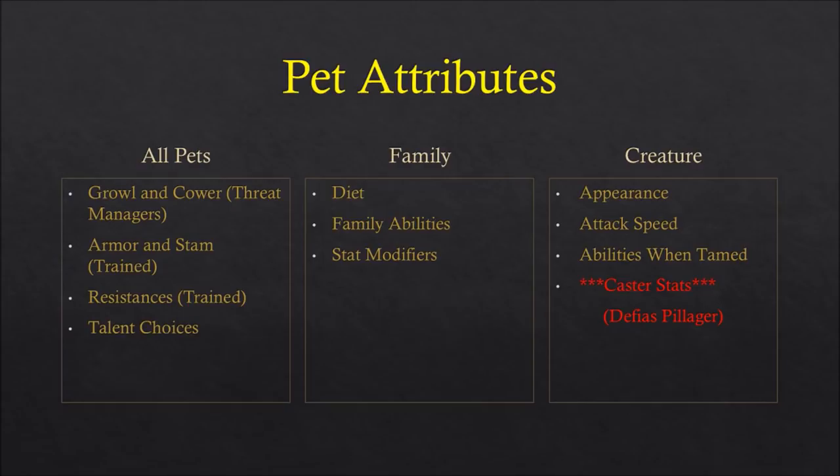Each pet family has its specific diet — the food it eats. Remember in Classic, food costs money and you have to feed your pet to keep it happy. The more happy it is, the more damage it will deal. This can actually play a big part, because there isn't always a vendor that sells every type of food. The kind of diet your pet eats can play a big part in convenience factor while traveling.